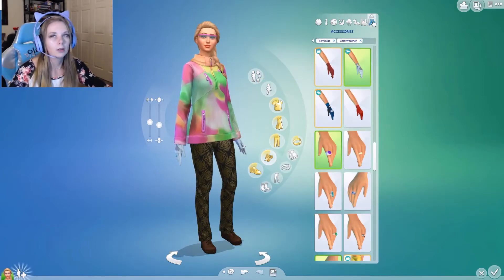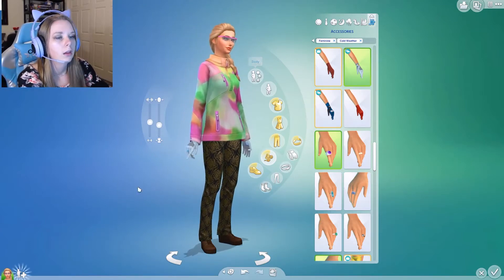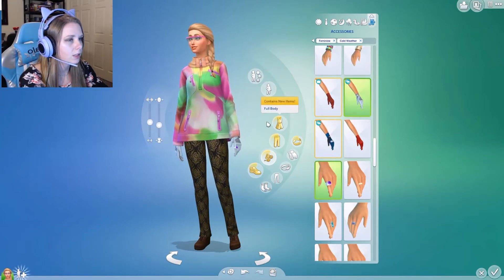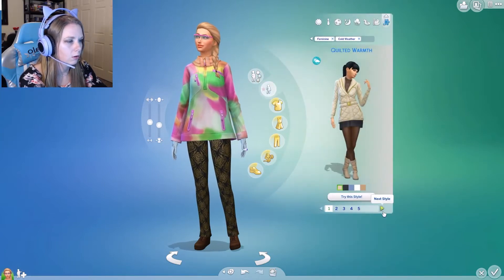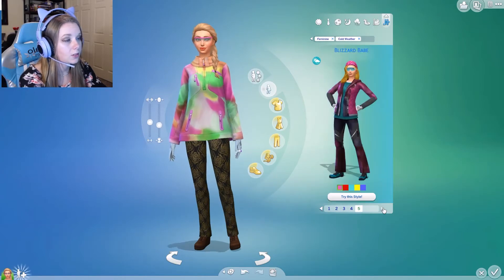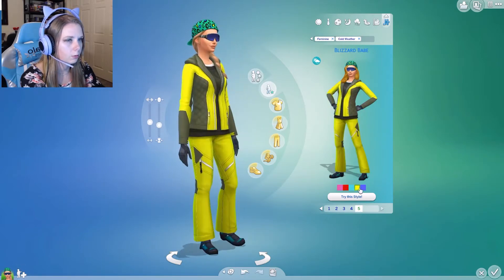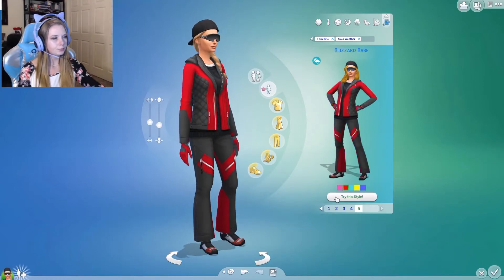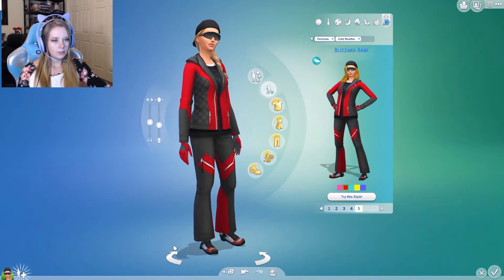Cold weather — last outfit and then we'll give her a name and get to playing. She looks like she's about to go skiing right now, which honestly for winter is a great time to go. That one definitely looks like a ski suit. There's a red, a blue, a bright yellow — let's go red.